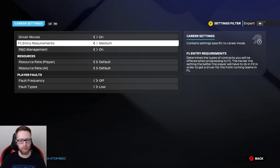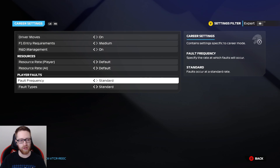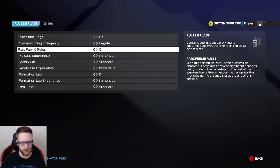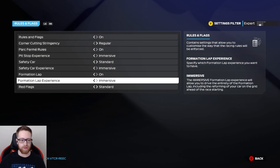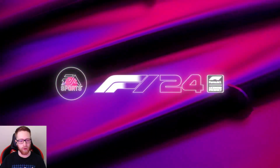For career settings, we're doing driver moves and a medium entry - I don't want it to be easy. R&D management on. Fault frequency standard, tires standard. Rules and flags on, corner cutting regular. I'm a NASCAR game player so I'll be cutting corners, not intentionally, but I'll try my hardest not to. Pit stops immersive, safety car standard, formation lap on, red flags standard. That's all our settings.